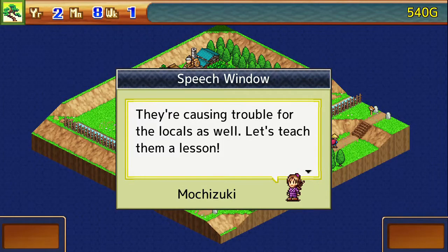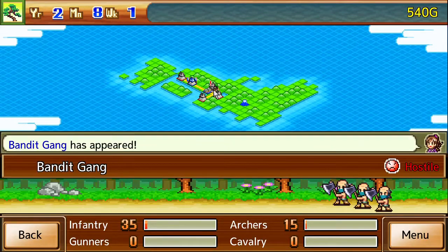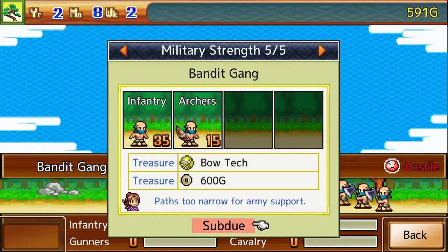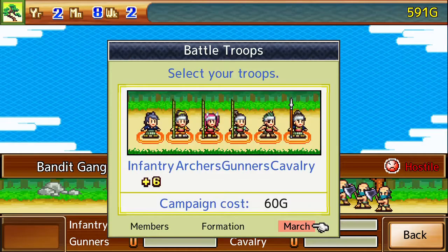Lord Zanzibar received reports that the bandit gang continue to resist. The bandit gang — oh no. They're causing trouble for the locals as well — let's teach them a lesson. That's just extra missions that you can do. Yeah, we should be able to take them. Bowtech? Bowtech is very useful.